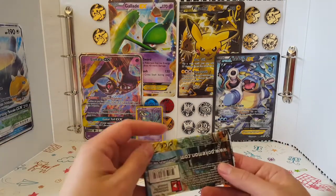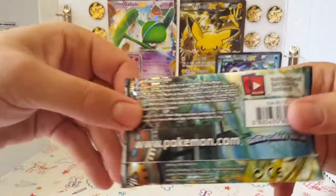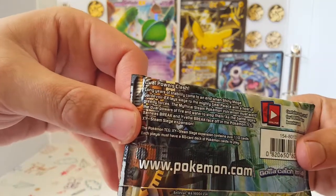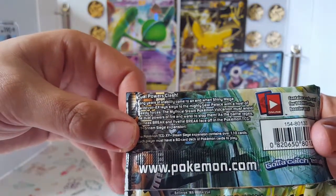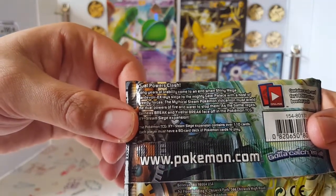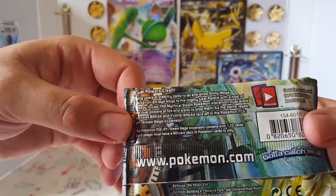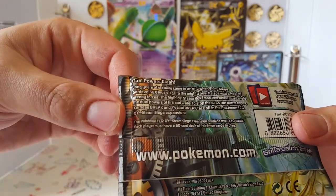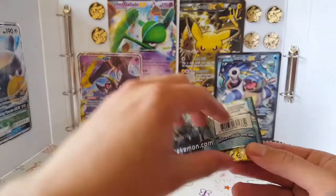Longest stability comes to an end when Shiny Mega Gardevoir at Yex lays siege to the mighty gear palace with a host of greedy forces. The mythical steam Pokemon Volcanion must wield its dual powers of fire and water to stop them. As the battle rages, Xerneas BREAK and Yveltal BREAK face off in the TCG XY Steam Siege expansion. Okay, awesome.